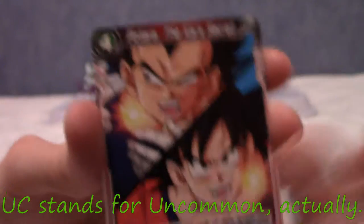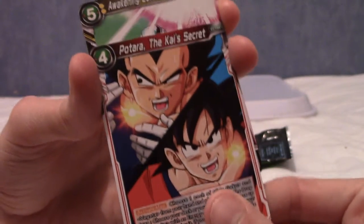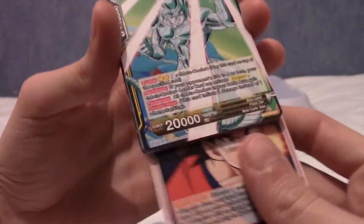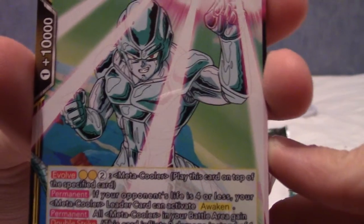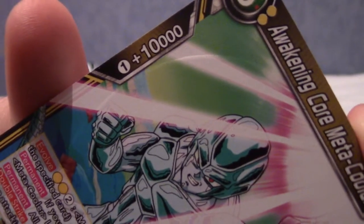It's four to play. There is actually an app of how to play this card game, so I might actually download that. Wow, these are thick cards. Next, we have Awakening Core Metacooler. I really like Metacooler. He's got a power of 20,000.